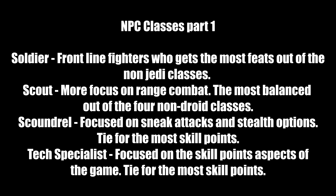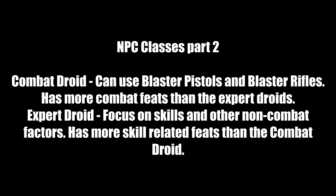There are only two droid classes. The Combat Droid can use blaster pistol and blaster rifle feats — more combat feats than the Expert Droid. HK-47, if built correctly, can do serious damage. The Expert Droid focuses on skills and non-combat factors. They can only use blaster pistols but can dual-wield them. They have more skill-related feats than the Combat Droid.